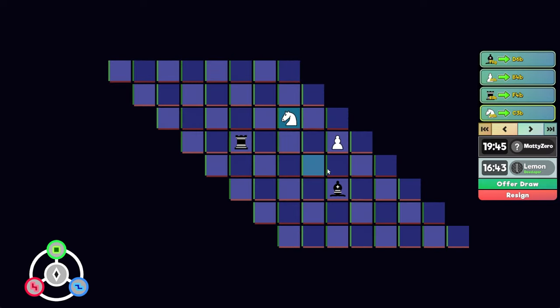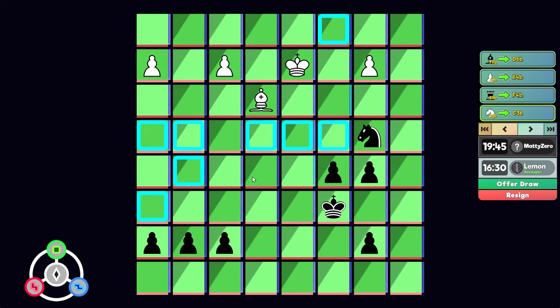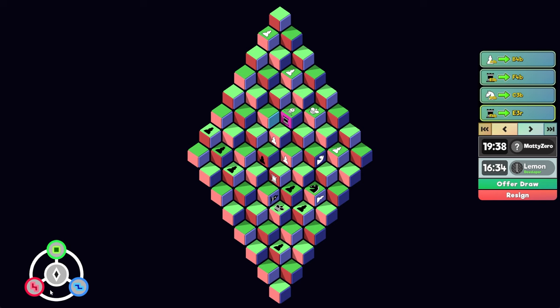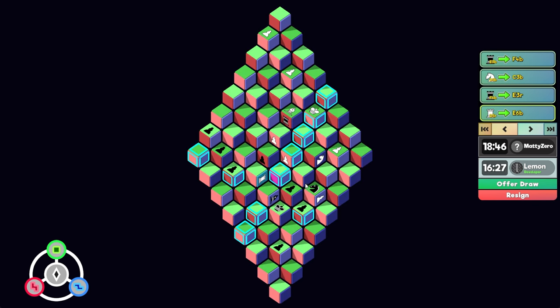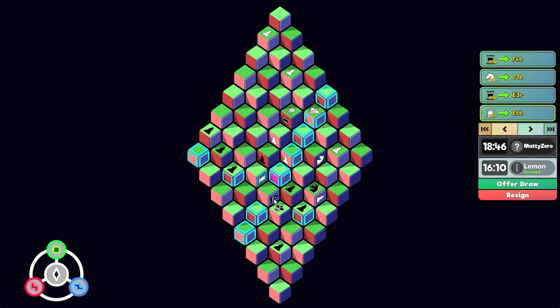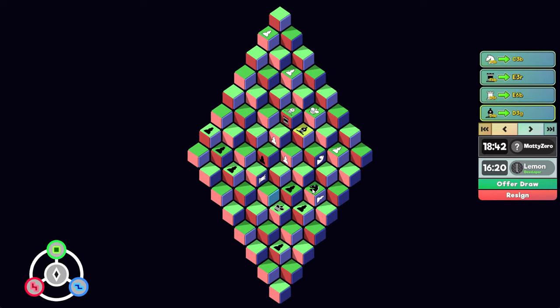He moved the knight here, which defends the pawn and attacks the rook. Can we sneak back into the green dimension anywhere? Not to anywhere good. Maybe the red dimension — we can get behind this pawn. Let's do that. Now this will allow us to get pretty close to the king — actually, we can get here. Let's attack... can I bring the bishop back anywhere? This is defended. Let's just go here. He's going to be able to push now if he wants to, but I don't know if he does that in time.